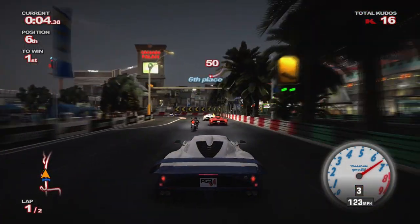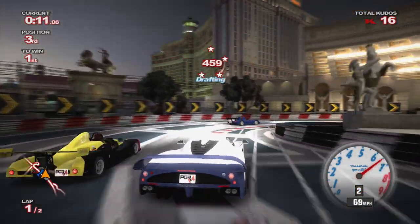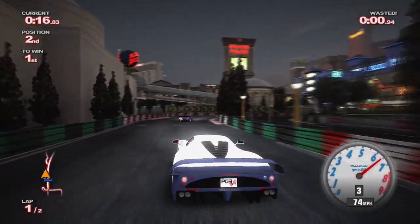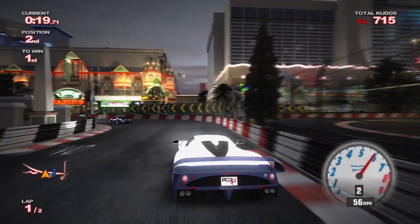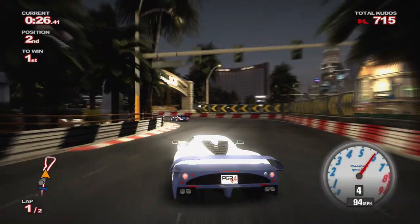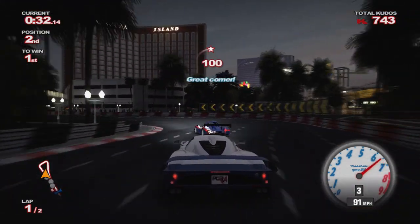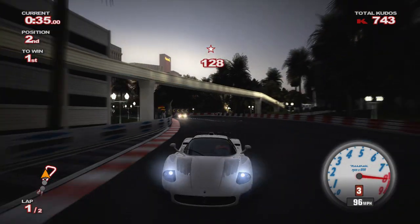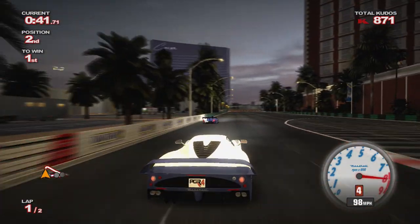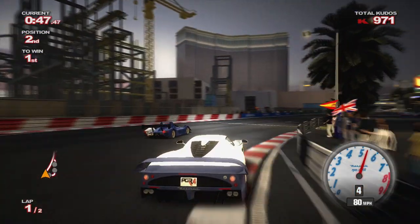Oh Christ — that biker just actually died! He went face first into that sideways rough — that is actually funny. Poor chap. I've never seen that before — I've never seen the AI spin out straight at the start. These go-kart cars are so quick around the tight corners, but as soon as we get on the straight we should hopefully catch up. This corner always fools me — a lot tighter than you think.